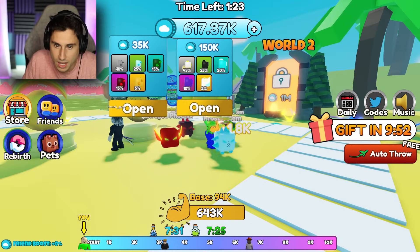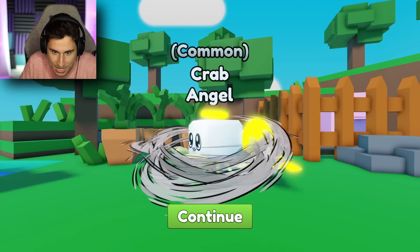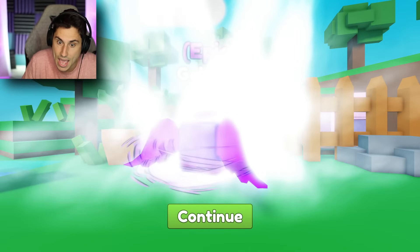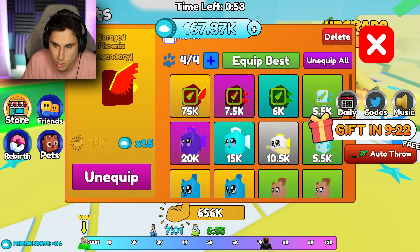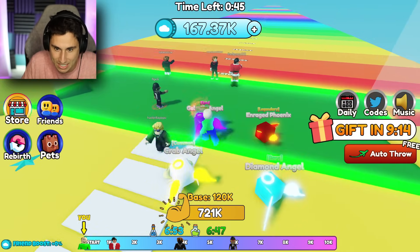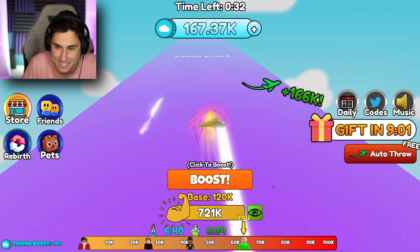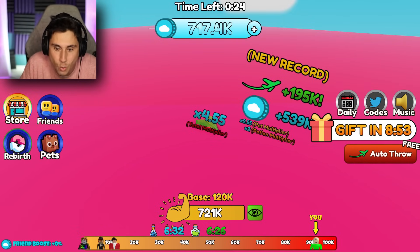Let's start upgrading our pets again. These are 150,000 coins for the best pets in this world. I got a common angel, then a rare angel at 20% chance, then an epic galactic angel — the second best one in that egg! Now if I equip best, we've got some really good pets. I need 500,000 coins for the next airplane — let's get there. God throw! I'm over 100,000 feet — 195,000 feet! And I got 500,000 coins right there.